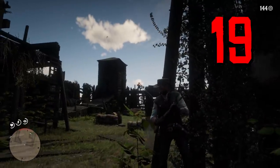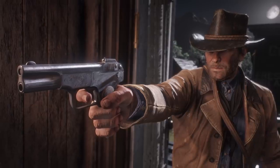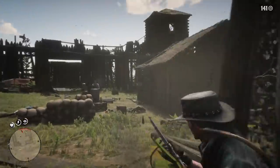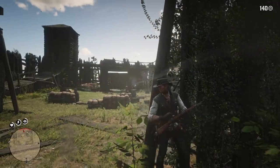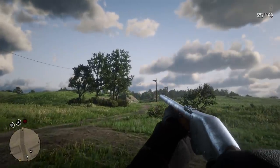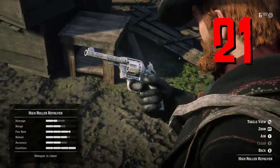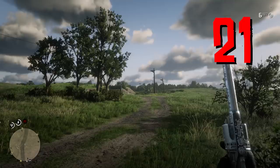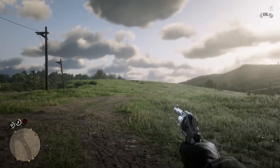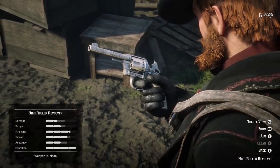There are several new weapons coming to the story mode on PC. First is the M1899 pistol, a new semi-automatic handgun with clip-loaded ammo — one of only three semi-auto pistols in Red Dead — with a very high rate of fire and quick reload speed. The Evans Repeater comes over from Red Dead Online — a high capacity repeater with high accuracy, reload speed, and range. The High Roller Double Action Revolver also comes from online — it has the highest rate of fire of all revolvers and the fastest reload speed, but the lowest accuracy and lowest damage per bullet.